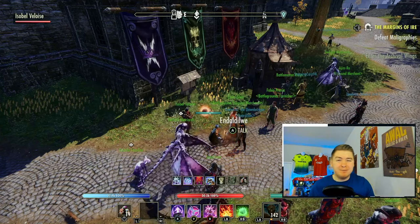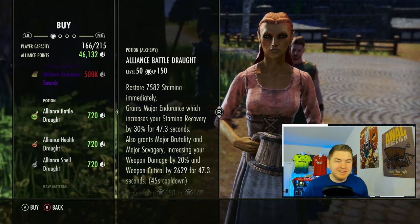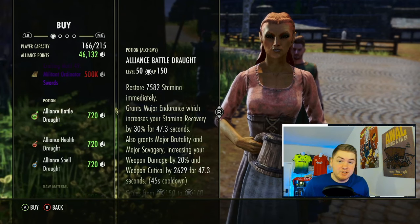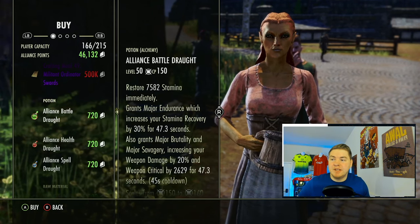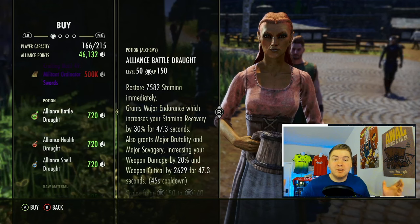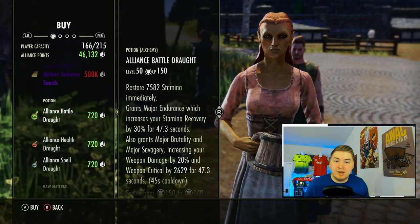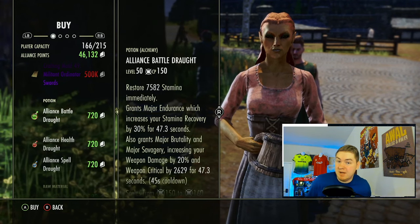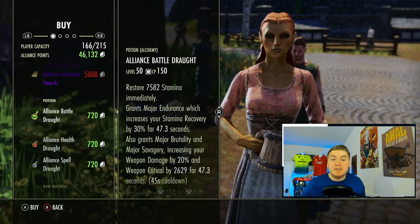Let's talk about the Battlegrounds vendors. A lot of people don't really focus on these, and that might be for good or bad reasons. Generally, motif chapters are not worth reselling. Alliance Point Spell Drops have decent utilization in endgame content and will resell pretty well. However, at best you're going to make half your gold back. On PC somebody will say you can sell these for so much more — yes, but it's all relative. On PC, Deadly Strike sells for four to five times more than on console, and your Alliance Spell Drops need to sell for that same amount more to be competitive, which they don't.